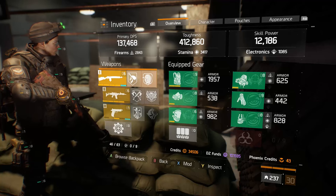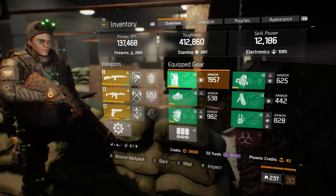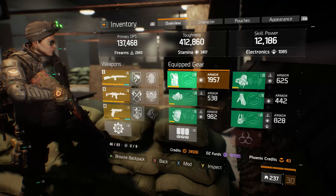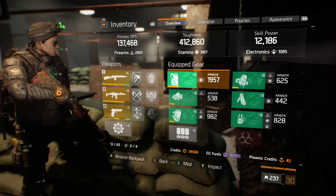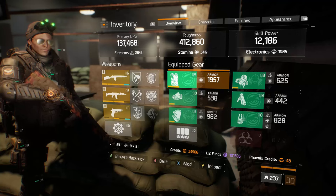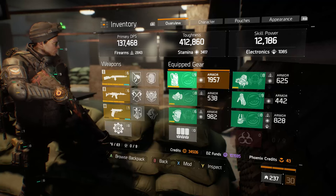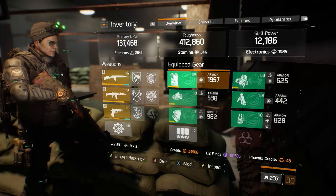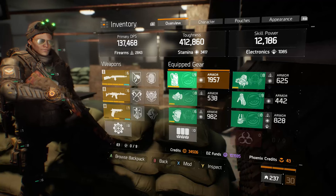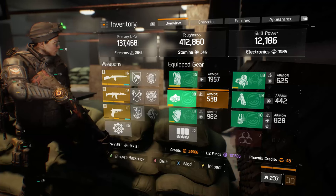There's a huge amount of changes you can make to improve this build. What I have right now is probably on the low to medium end of the build's potential. Someone who has min-maxed everything with all the proper rolls is going to absolutely destroy every other player they encounter, almost instantaneously.